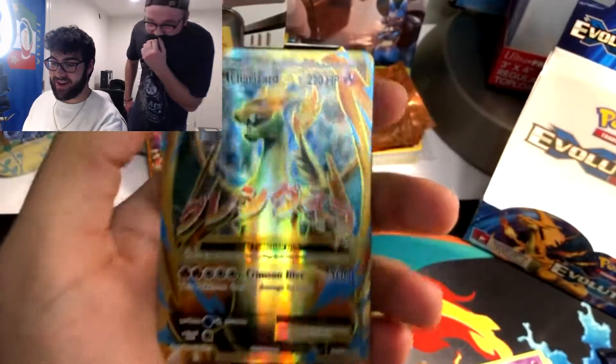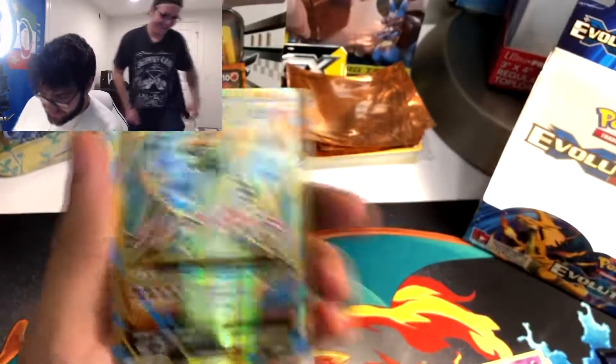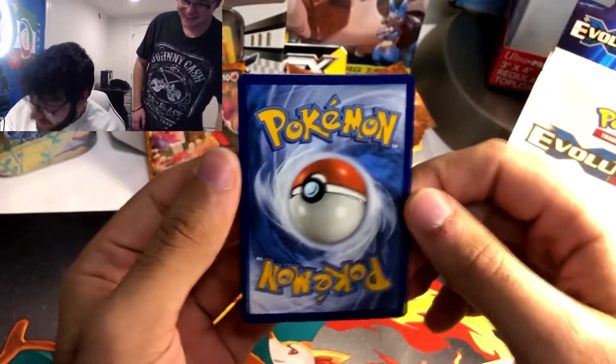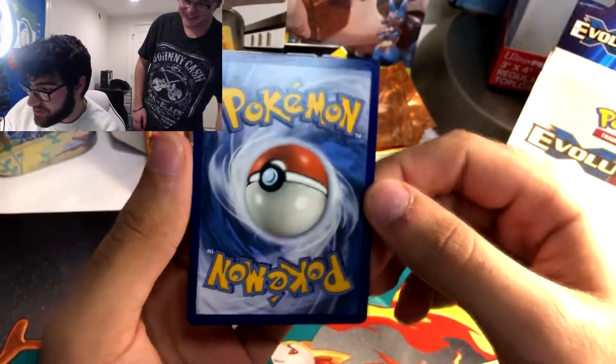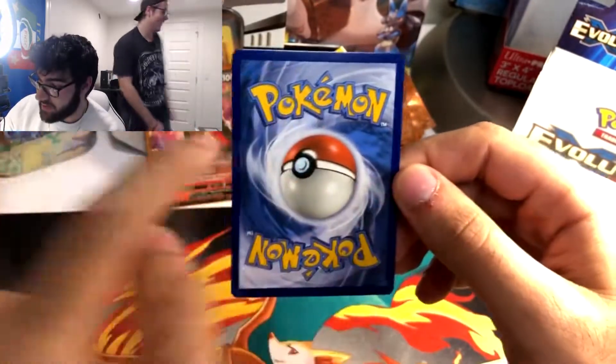I don't think this is a secret rare, but still — Mega Charizard EX! This is great. I can add this to my Charizard collection. Before I sleeve this up, I'm going to check out the back. Centering is eh — Evolutions doesn't have really good prints from what I've found out. It's a bit right to left here, but still going to sleeve this up.